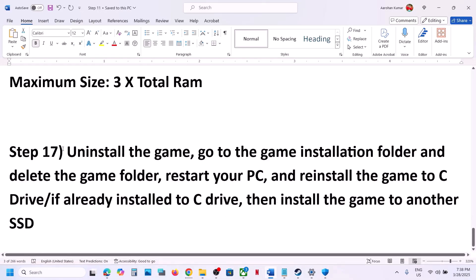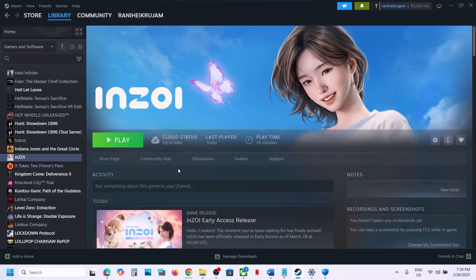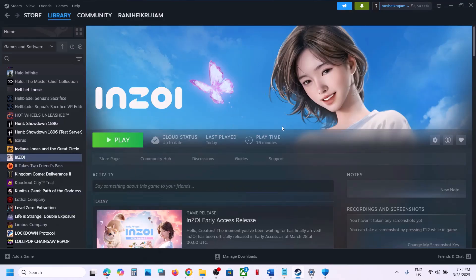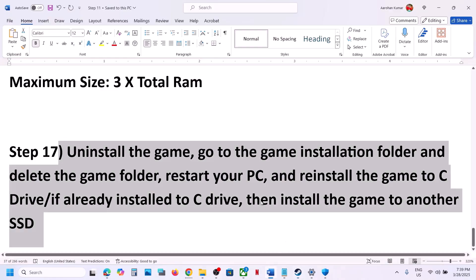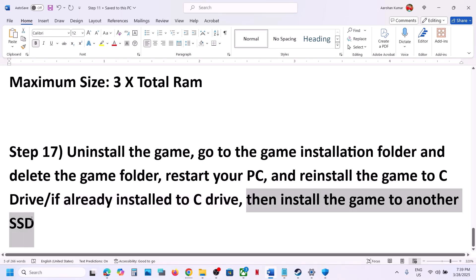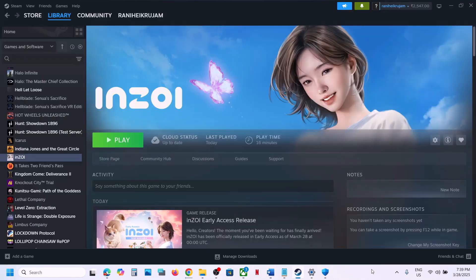The last step is to uninstall and reinstall the game to a different drive. Right-click the game in Steam, select Manage, and click Uninstall. After uninstalling, go to the game installation folder and delete the game folder. Then install the game to the C drive — if it was on an external drive, D drive, or E drive, try installing it to the C drive. If it is already on C drive, try installing it to another SSD. One of the steps shown in this video should help you run the game successfully on your Windows computer.